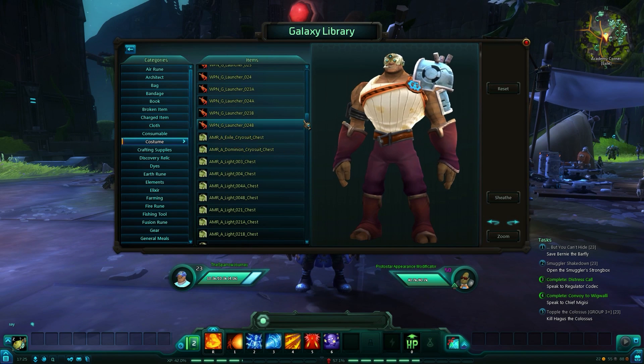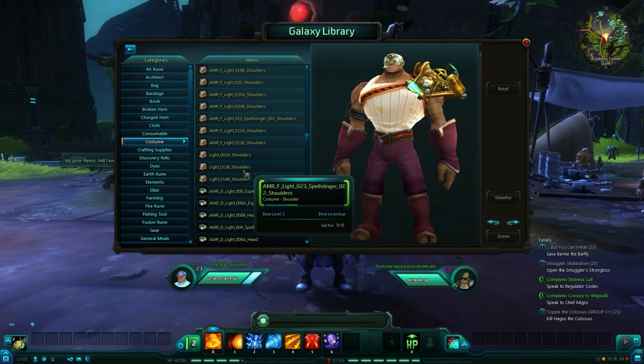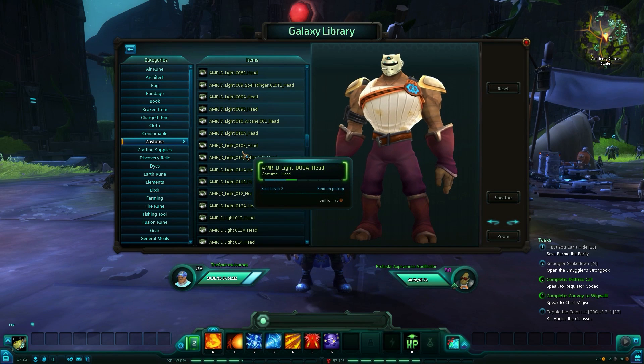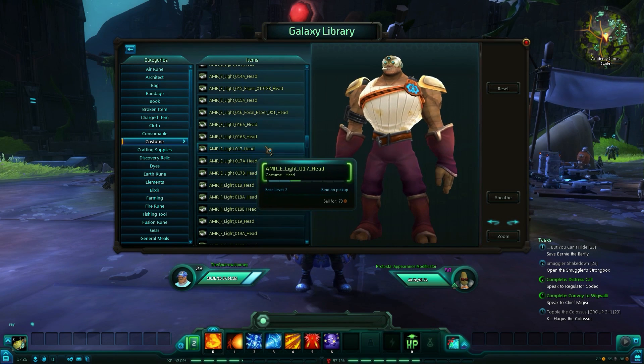I recommend this add-on a lot. You can also see how other items like gear and trade skill stuff looks. Look at this mask — is that the white version of Batman or something?